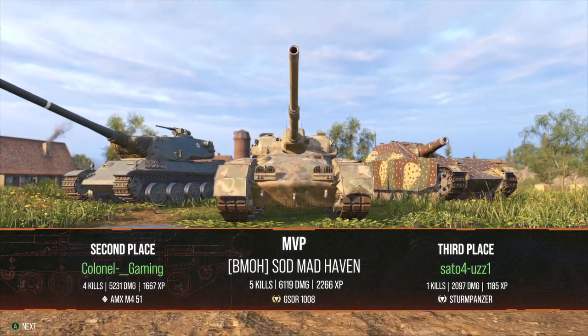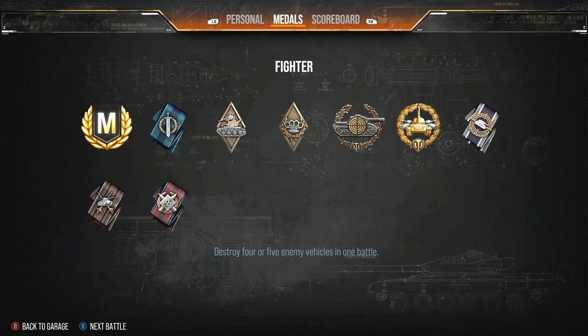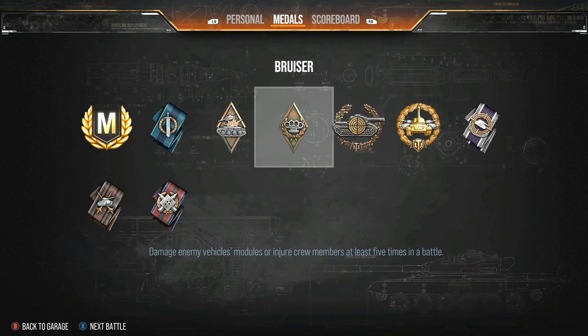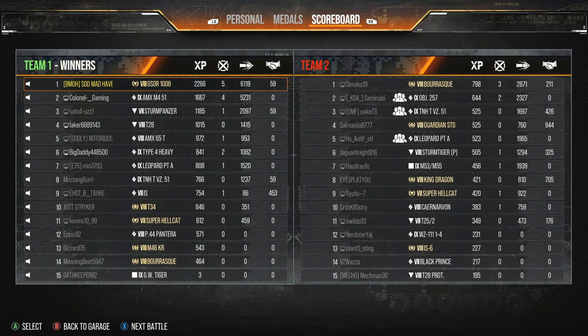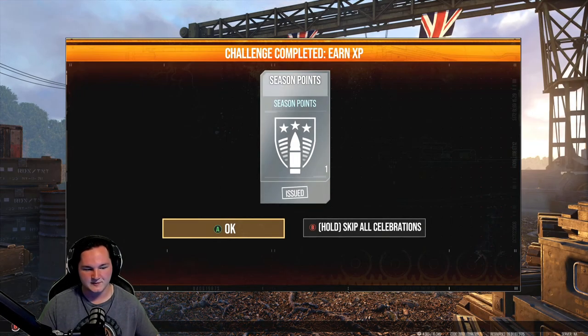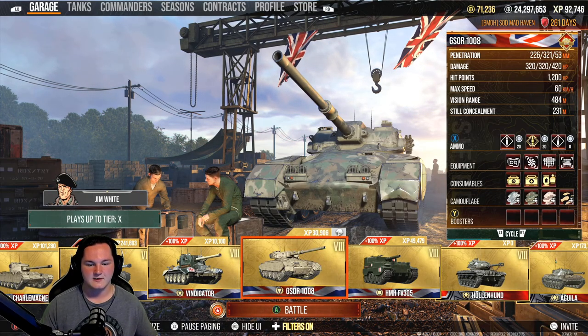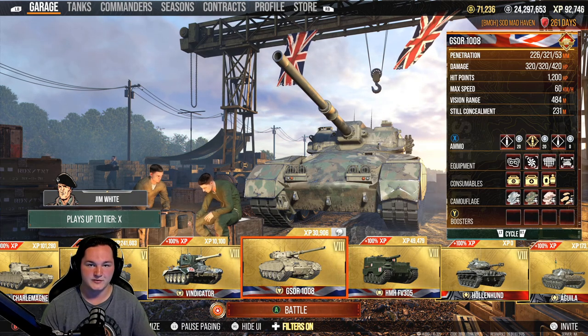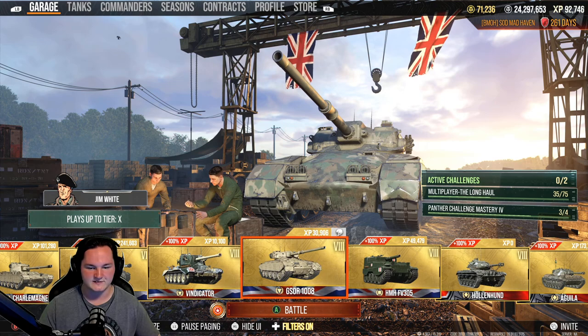Good game. Five kills, 6,119 damage, and a profit of 124. Did not rely on the premium until I was out of standards. Mastery badge. Demolition expert, sniper, high caliber, sharpshooter, fighter, duelist, and fire for effect. 2,266 base XP — that was a good game. I'm not going to play a second game inside this tank. Not every single game is going to end up like that — you're not going to pull 6,000 damage inside a tier 8 every time. But the tank is capable of a lot of burst potential if you're able to lock people down and then relocate quickly with that 60 top speed and 14.66 power-to-weight.